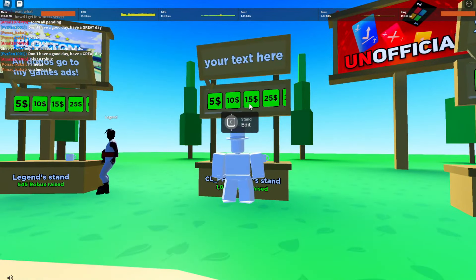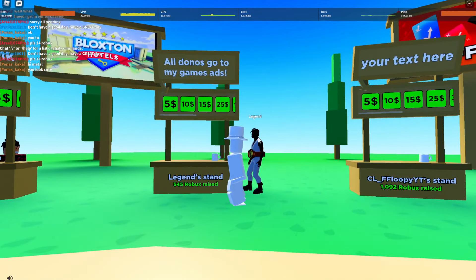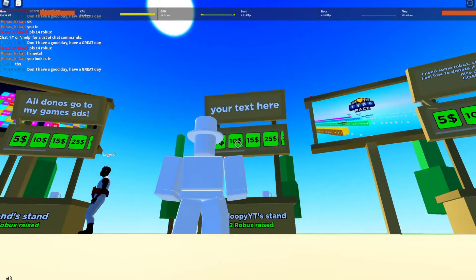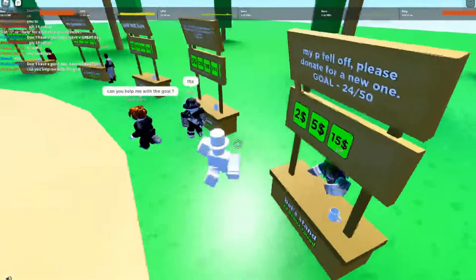So this right here is actually a shirt — like this person right here, this is actually a shirt. Whatever your shirt is priced as, it'll pop up there on the stand.